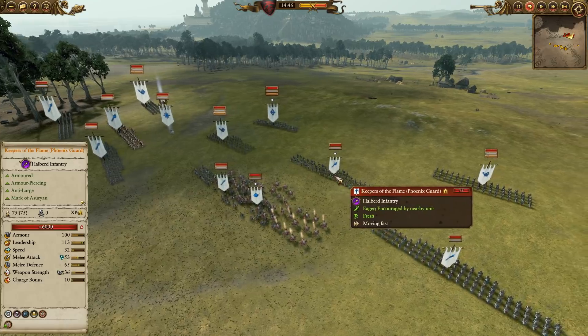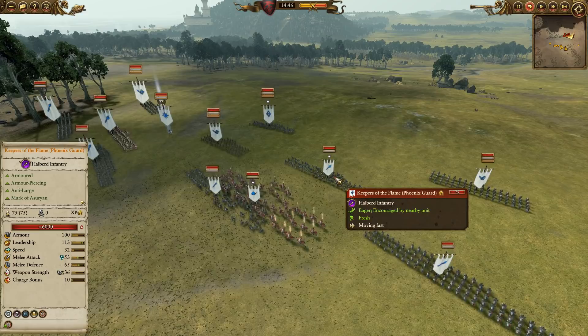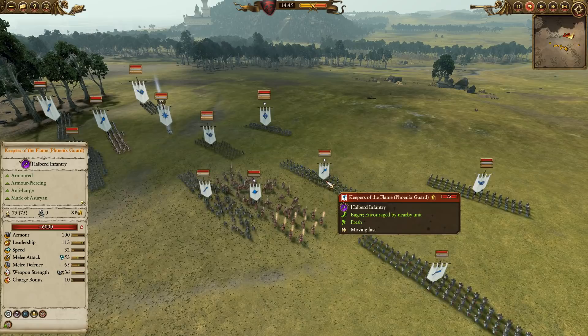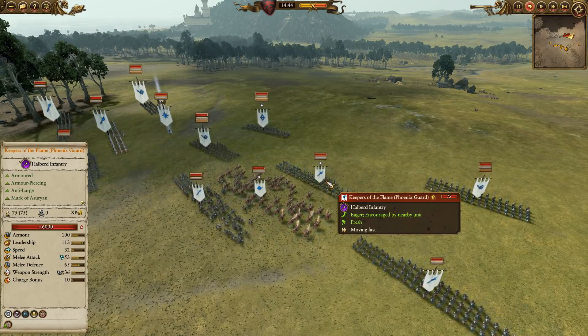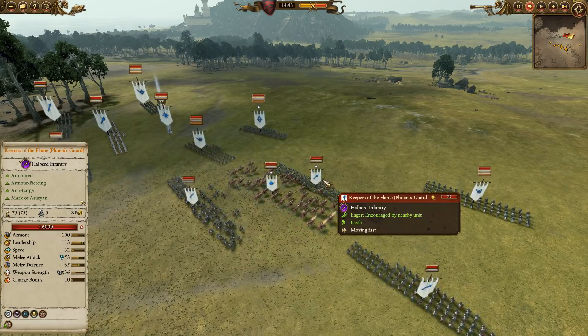He has the Keepers of the Flame. These guys are great in the fact that they have magic damage — great against ethereal units. But also they explode if they die. So if they do get bogged down or cycle-charged by things like Blood Knights, any casualties they're taking from those dangerous sources, they will be able to do damage in return. By exploding. Seems extreme, but hey, they do it great.